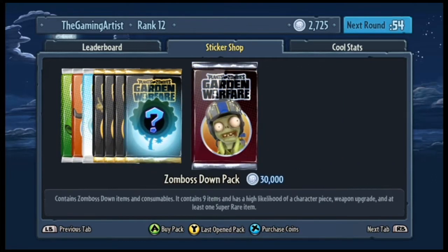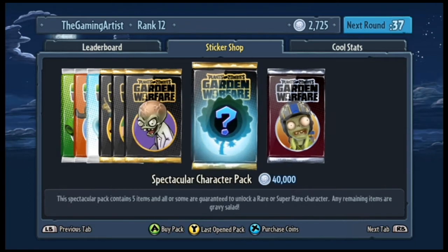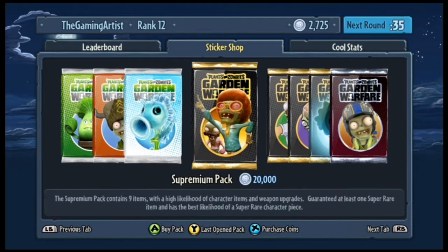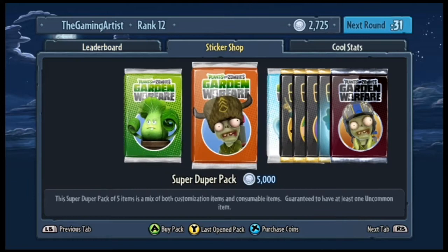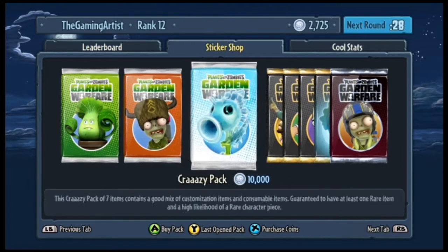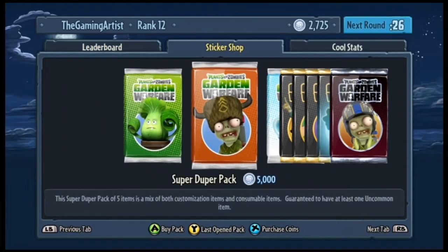This one contains boss down items and consumables, contains nine items, and has a high likelihood of a character piece. Weapon upgrade and at least one super rare item. That one sounds pretty good, I think we'll go for that one. We're gonna try one more game because we do have a lot more time here.